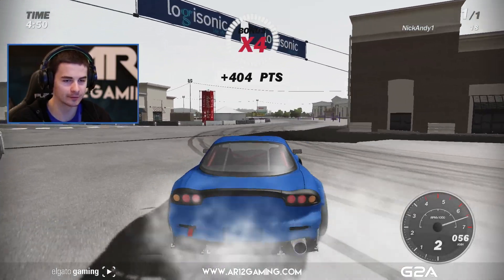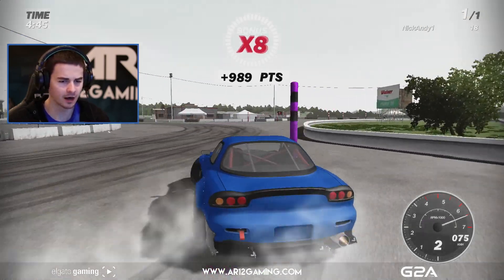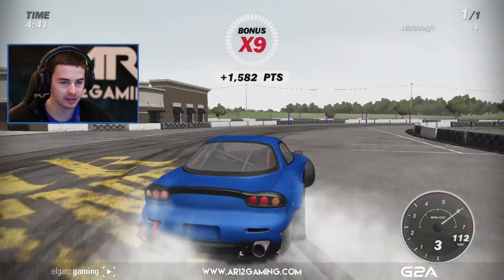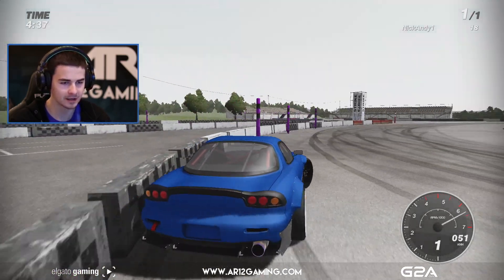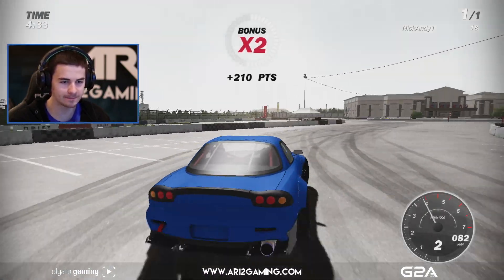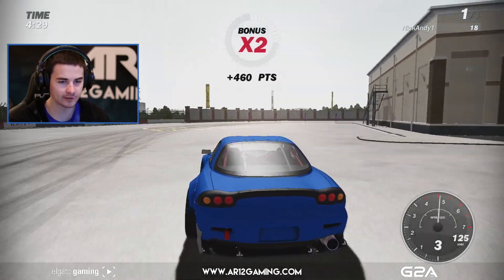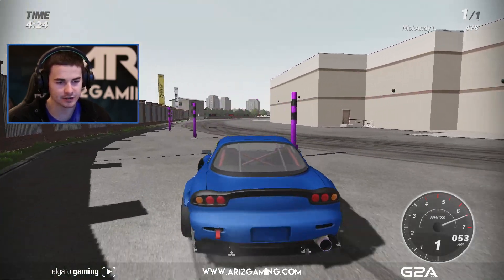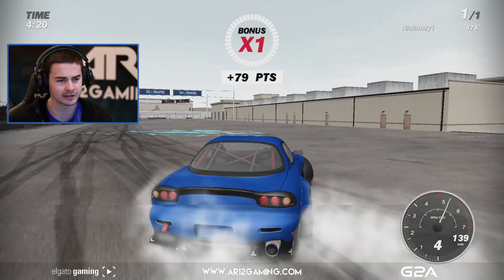If you watched my video when I played this a really long time ago, the game has been updated a little bit. One of the things they updated that wasn't in the preview version is all these purple things — these now give you boosts if you wall tap them essentially. It makes the game really cool because it forces you to drive quite well. You can no longer just fishtail around to get huge bonuses. You actually have to be drifting the entire time, which is pretty cool.